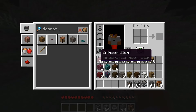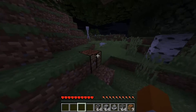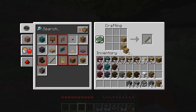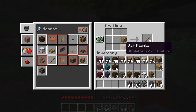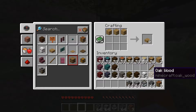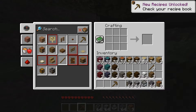Normally you wouldn't have all this stuff — you'd probably just have wood. So from the wood, as long as you have two pieces of wood, you put one in there, then take two of those and put them up and down like that. Then you take the sticks and put in the other oak log, and put three in a row like that.